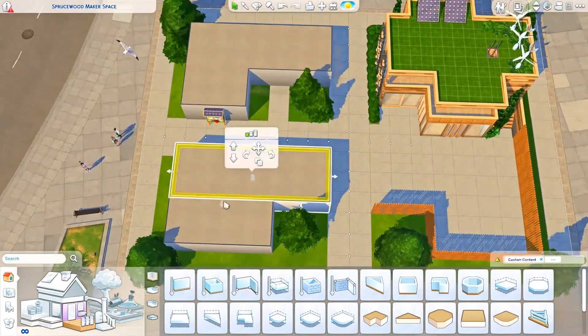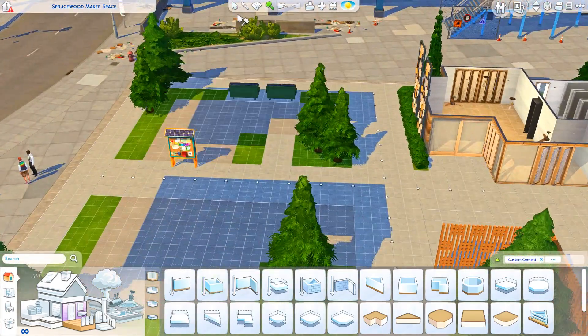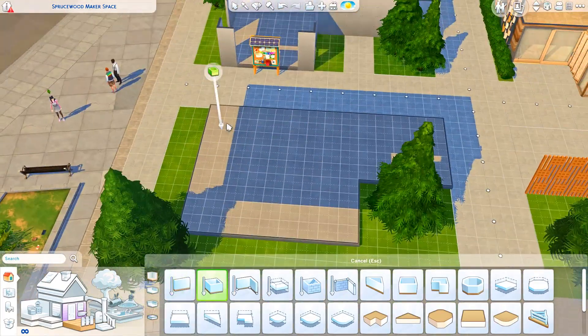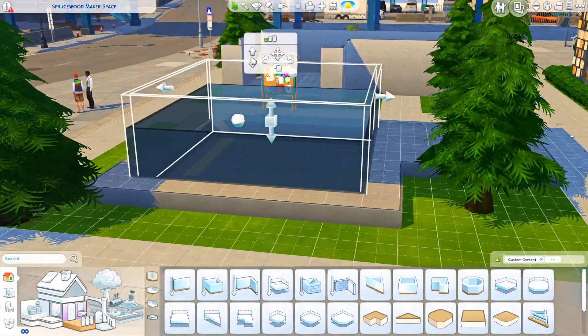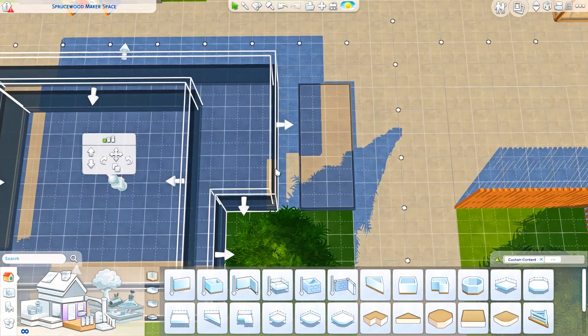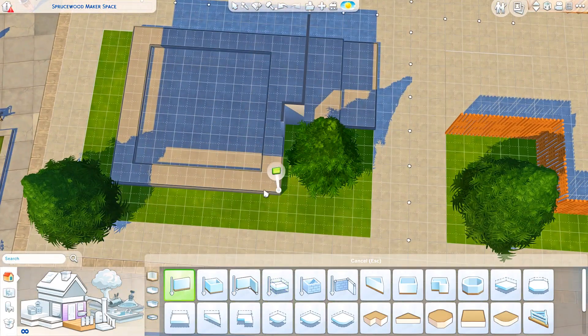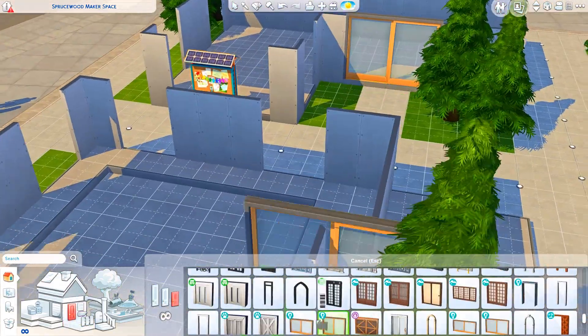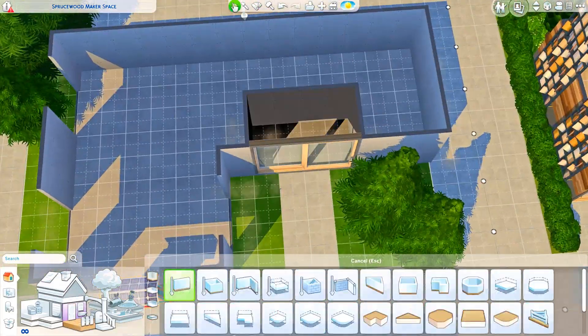Hi everyone, it's Chrissy and welcome back to the channel and welcome back to another Sims 4 speed build. Today we're actually going to be building another community lot in Evergreen Harbour — specifically another lot version for the Sprucewood Community Spaces lot.